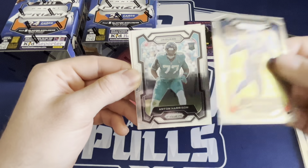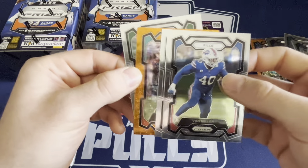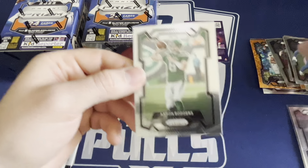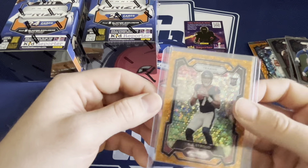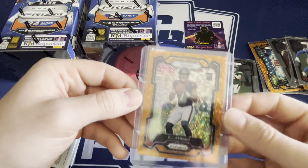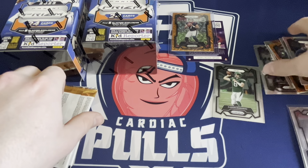We were due after all these boxes we've been ripping. We were due for a big pull like that. Javon Holland, Aaron Rodgers in a Jets uni. Stroud - we do have some stands, we're gonna have some stands hopefully in the next video. A nice Stroud to kick off the Prism season.